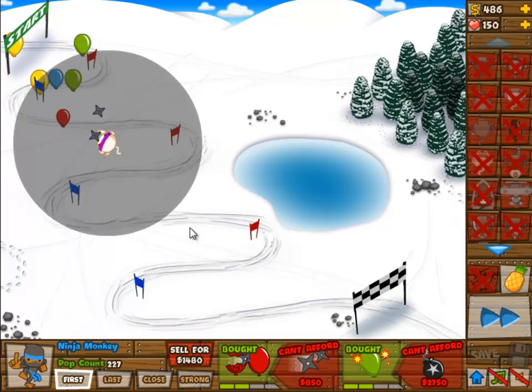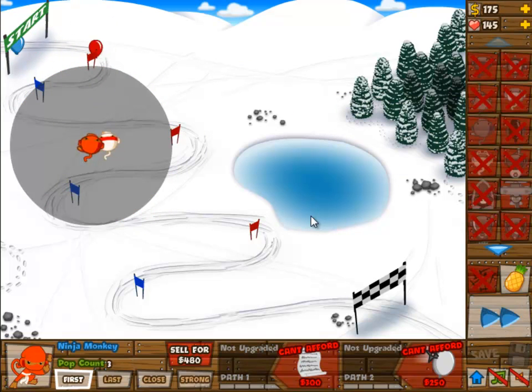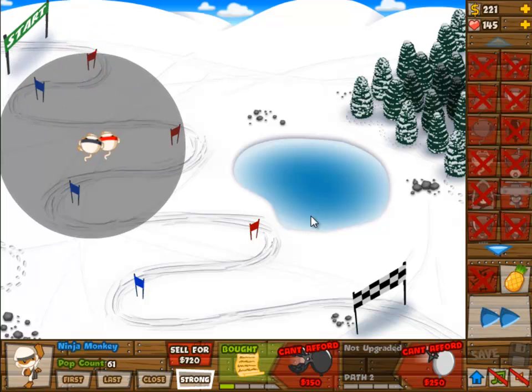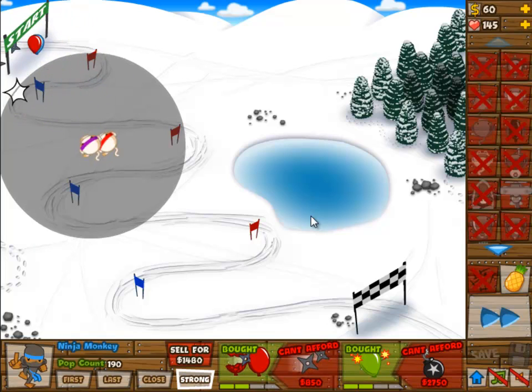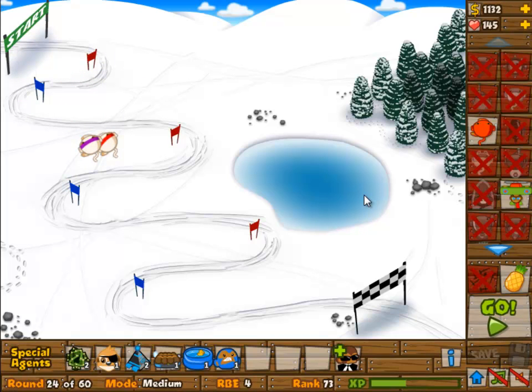This is all about the ninja monkeys, especially the next one. The first one I'm going to upgrade to 3-2, and then it will take out enough of the balloons to actually be worth it. The second one is going to be 2-3 because it's going to have that stun bomb, because it's going to have to take out all of the lead balloons. There are a lot of lead balloons in this one because all of the ceramic balloons have been turned into lead balloons.